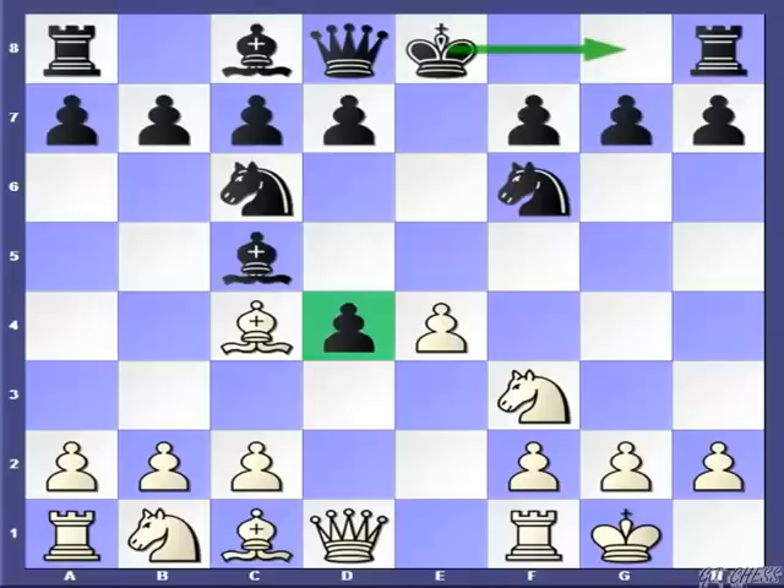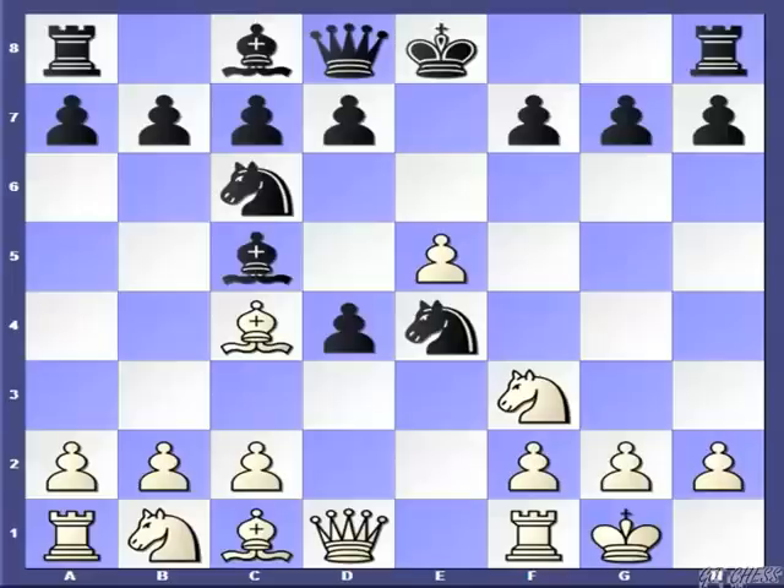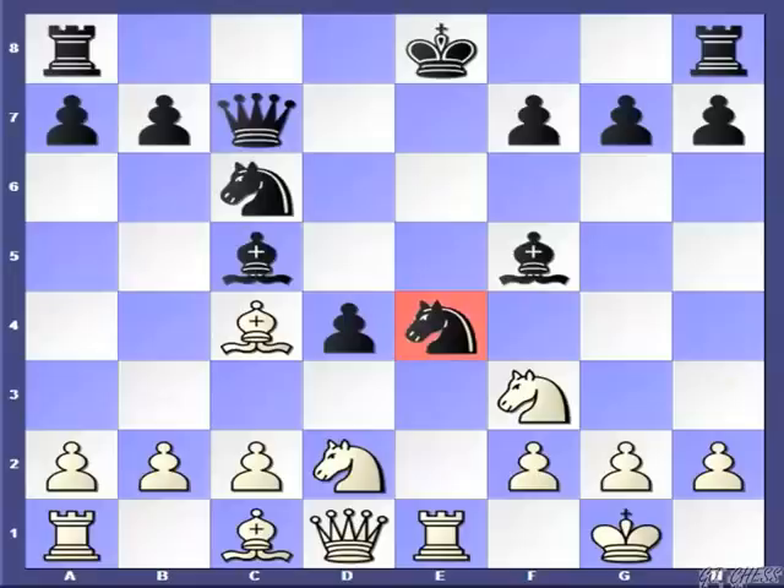Now we are entering the Max Lange Attack proper. White will start the attack with the move e5. You can see that pawn is hitting the knight and, believe it or not, Black doesn't have any time to move the knight. In one game, my opponent tried the move Ne4. I continued with attacking that knight with the move Re1. My opponent very naturally defended that knight with d5, but I just grabbed the pawn, once again hitting the knight. Now if Black plays Bf5, then after dxc7 and dxc7, Nd2 will net the piece.